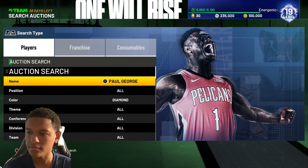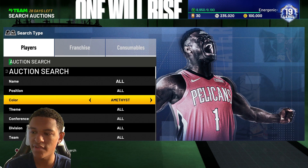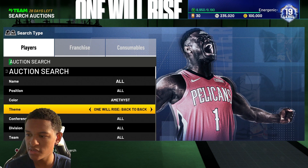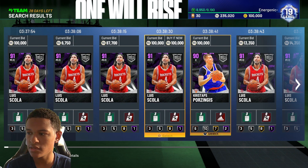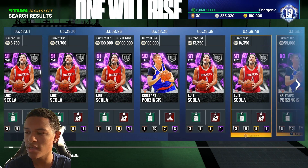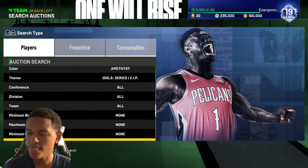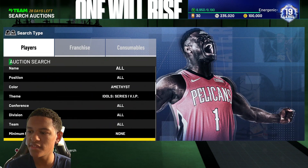For the Amethyst filter, go Amethyst and then for the theme, same thing — Idol Series 1 VIP. That gives you Porzingis and Louis Scola. I do love how they keep reusing the same card pictures in 2K21 — you've got to step it up, 2K. Anyway, let's find the cheapest Amethyst to set the filter.